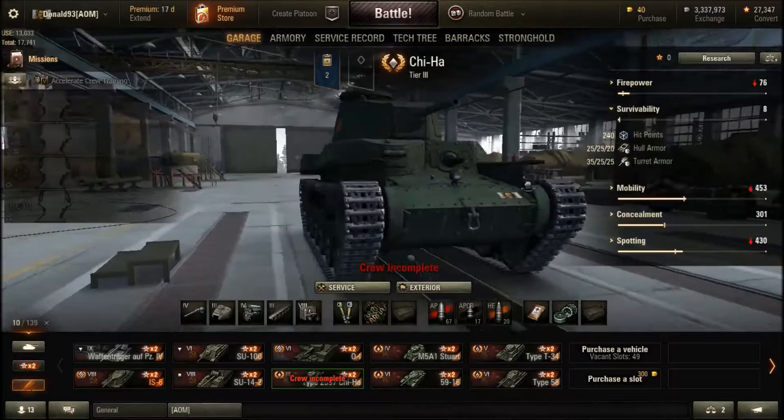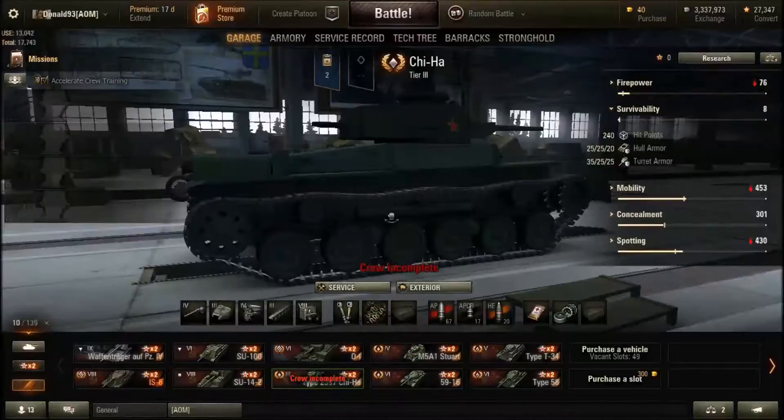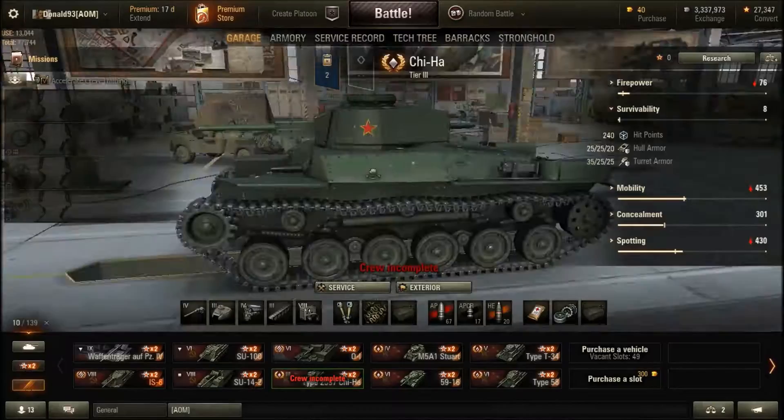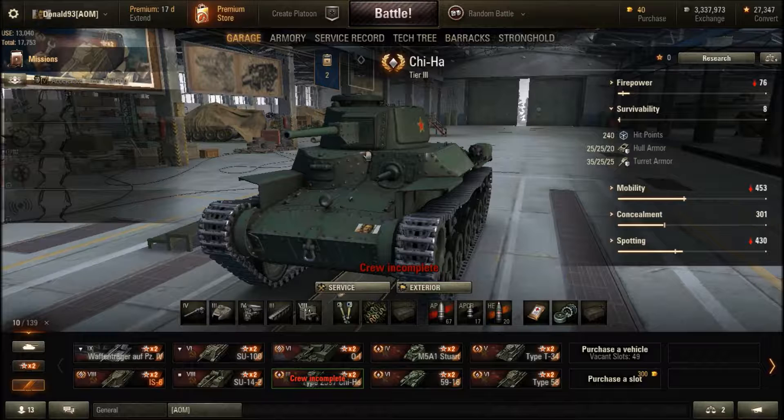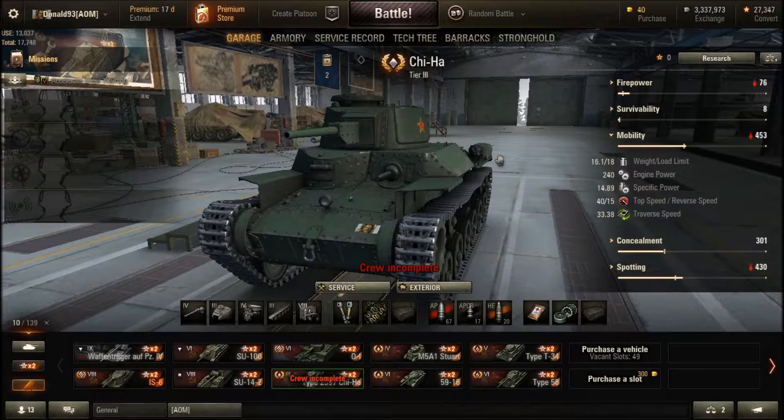The front hull armor is 25mm, the front side is also 25mm, and the hull rear armor is 20mm. Turret armor is 35mm in the front, with sides and rear at 25mm. If you angle your armor well enough you may be able to ricochet a few rounds, but besides that everything can penetrate you easily enough.